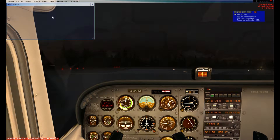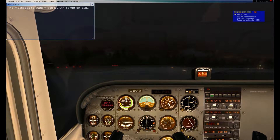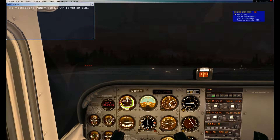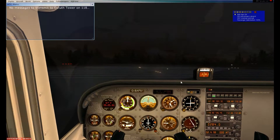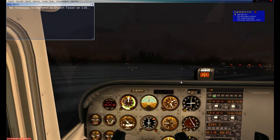Calling tower: VFR from Duluth, Papa Hotel Quebec 05, ready at runway niner, east departure. Tower responds: Papa Hotel Quebec 05, cleared for takeoff runway niner, east departure approved. Cleared for takeoff runway niner — Papa Hotel Quebec 05. We are cleared for takeoff. Everything should be good. Still 3021 set, which is the latest altimeter information.